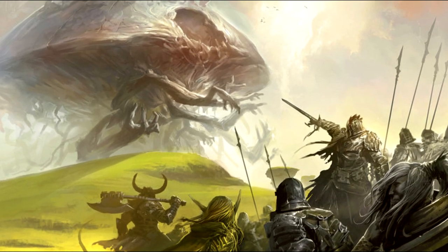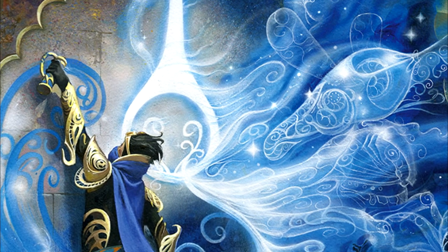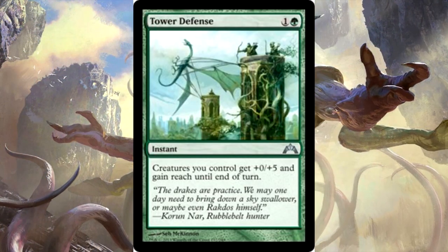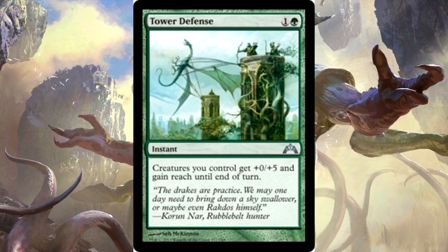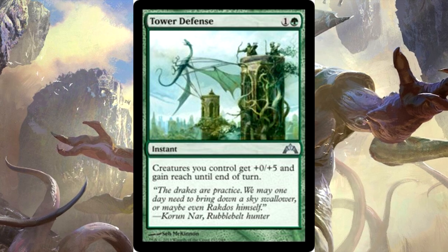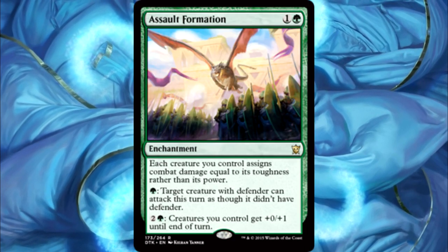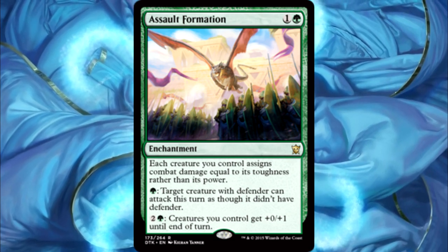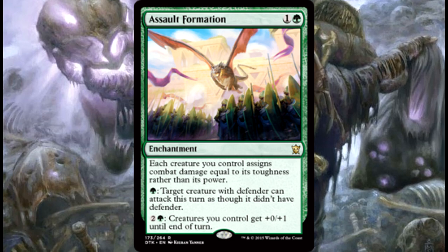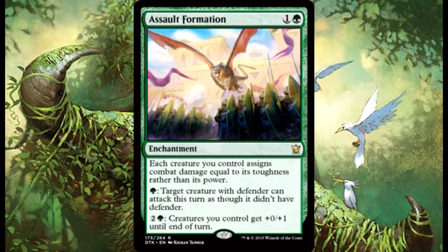Next up, we have the ways to win — a few ways to give us an overrun effect. Number one is Tower Defense, which gives your creatures +0/+5 and reach until end of turn at instant speed. When each of your creatures is essentially getting +5 combat damage until end of turn, it's amazing. And if you need to defend against a Dragon deck, it does give your walls reach so they can handle that. Then we have Assault Formation, which acts almost like a second copy of our commander in that it lets our walls deal damage with their toughness. The other big thing is, if you have Axebane Guardian and a ton of mana, you can give your creatures +0/+1 for each three mana you pump into it and just pump your walls up crazy big and go in for the alpha strike.